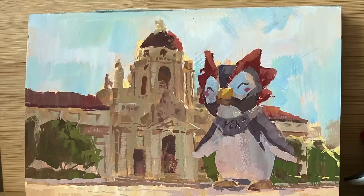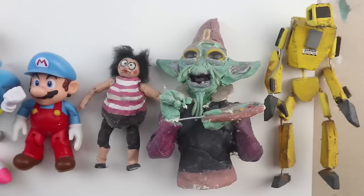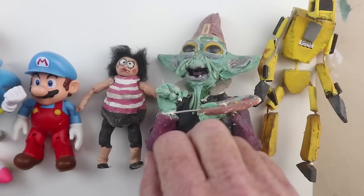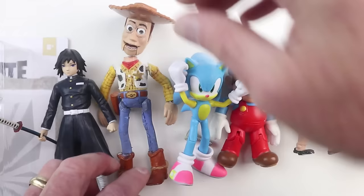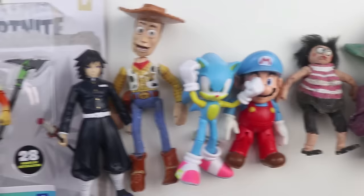First I've got to decide: which character should I do? Should it be the giant robot, the elf alien, my stop-motion character Mrs. Basher? Or should I go with Super Mario? Or Sonic the Hedgehog? Or Woody from Toy Story? Or maybe this little action figure from Demon Slayer, Giyu Tomioka? Or perhaps I could do something with Fortnite character Triggerfish?